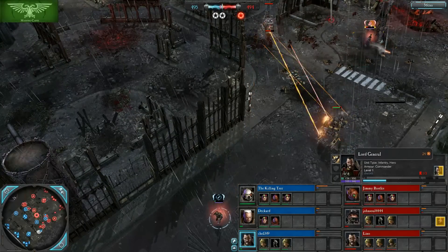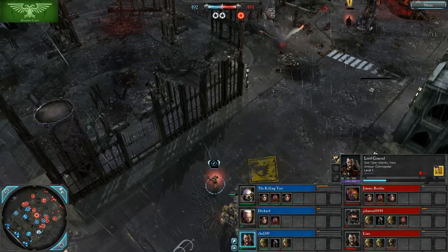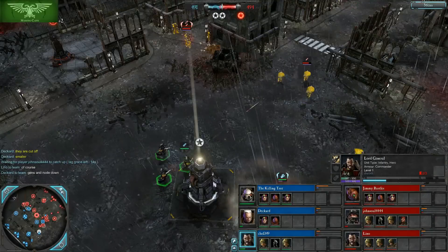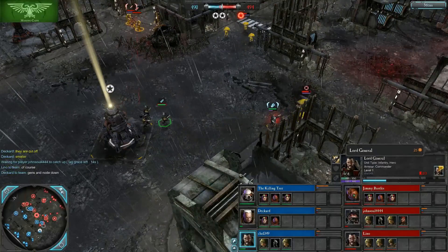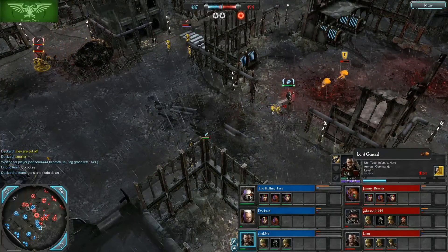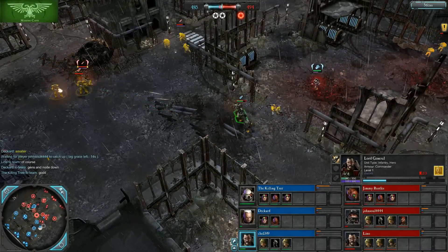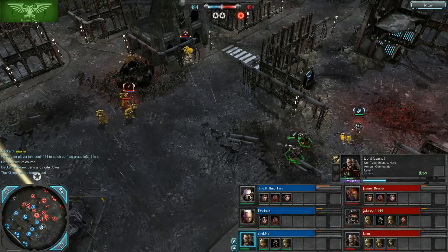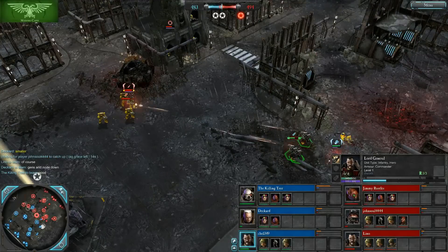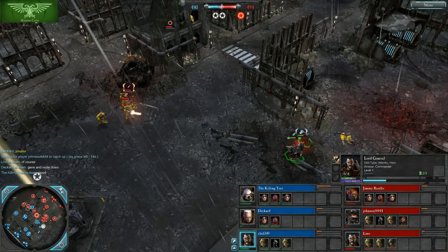25 requisition — I think that's been changed. Before, the requisition cost to reinforce Lord General models was 30 requisition, which is kind of a lot for how good those models aren't. Those extra models aren't that powerful, although they give him a lot of staying power. So what you're really paying for is the staying power, since you can reinforce right out on the field.